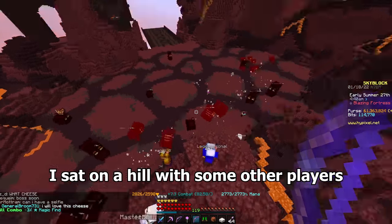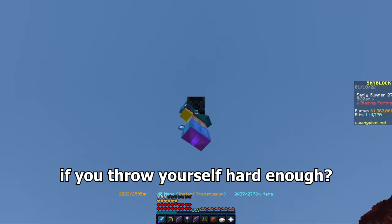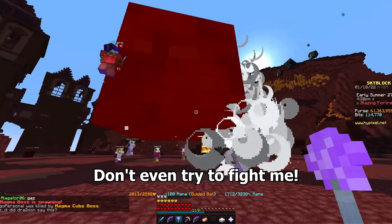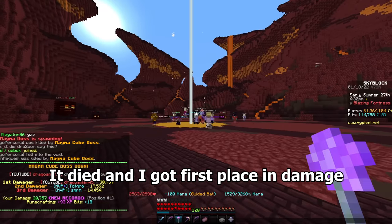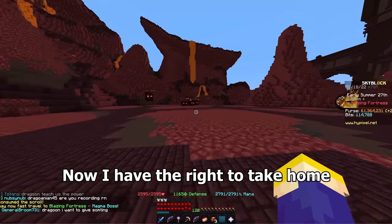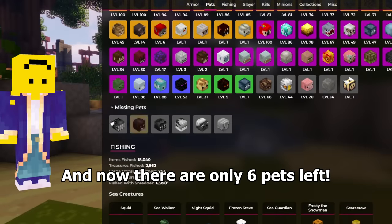Magma boss time. I sat on a hill with some other players waiting for the boss. Did you guys know that you can fly if you throw yourself hard enough? See, humans are majestic creatures. It spawned — don't even try to fight me, I have faced hundreds of rats. Come on, I waited so long for this. Please give me a magma pet. I died and got first place in damage since I am the greatest Skyblock player. Now I have the right to take home one of these magma cubes as my pet. I choose you. And now there are only six pets left.